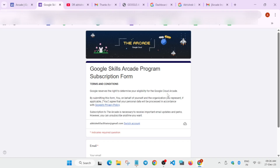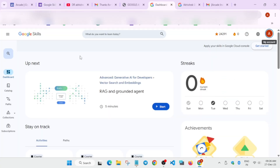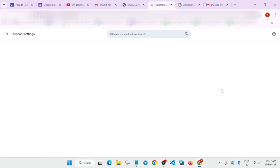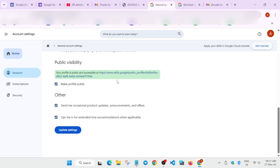Before filling the form, you need to come to the Cloud Skills Boost platform. Type skills.google and sign in. Once signed in, you'll see this dashboard. Go to Settings — since you've already completed some badges, there's a 99.9% chance your profile is already public.